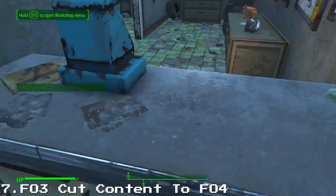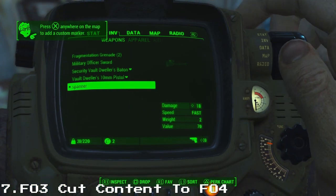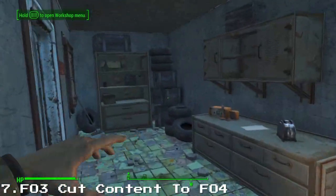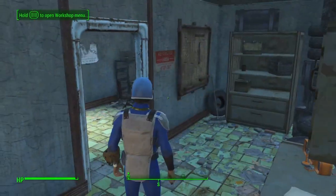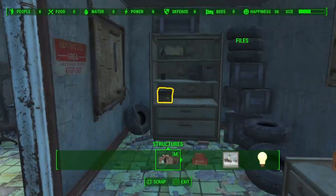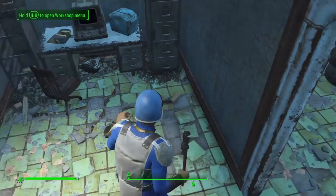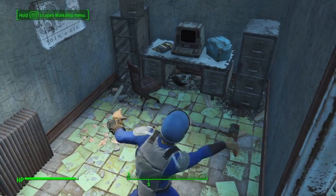So Fallout 3 Cut Content — there was a weapon right there, the spanner. It adds some of those Fallout 3 weapons, and I think one outfit — a military gun or some type of gunner outfit, or mechanic outfit.